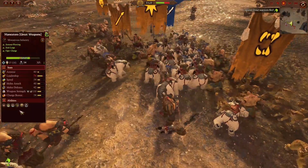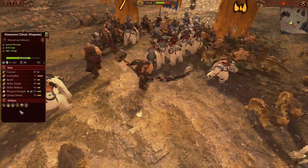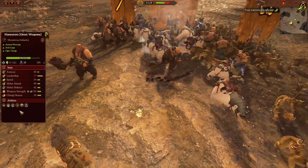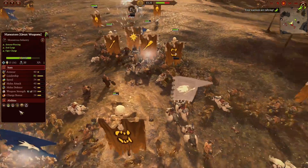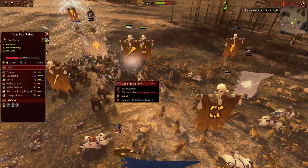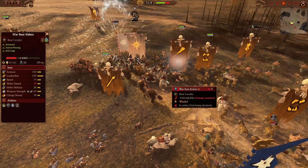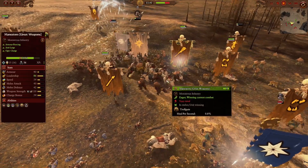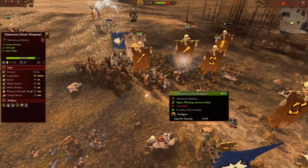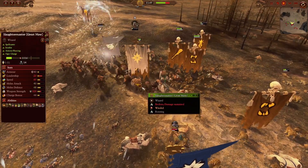Another key unit to the build is Maneaters with great weapons. They're quite expensive, so all you need is one unit — nothing more, nothing less. They have solid combat stats, massive weapon strength especially with the armor piercing and anti-large, making them very effective in damaging war bear riders and punishing any large entities from Kislev. Maneaters also have some other attributes making them trade very favorably, including their lack of armor — meaning that armor piercing on any bears will be wasted on them.